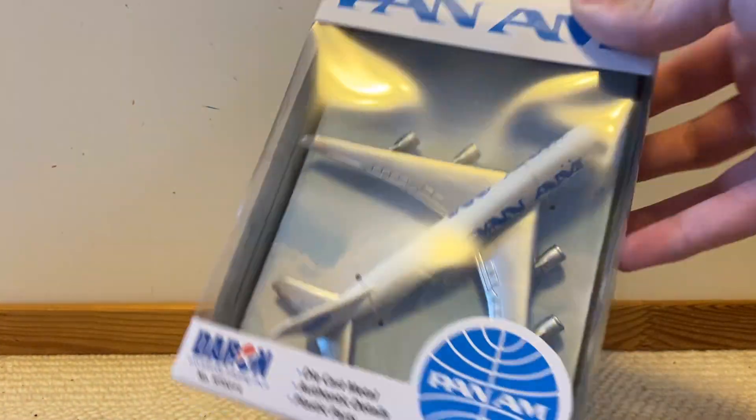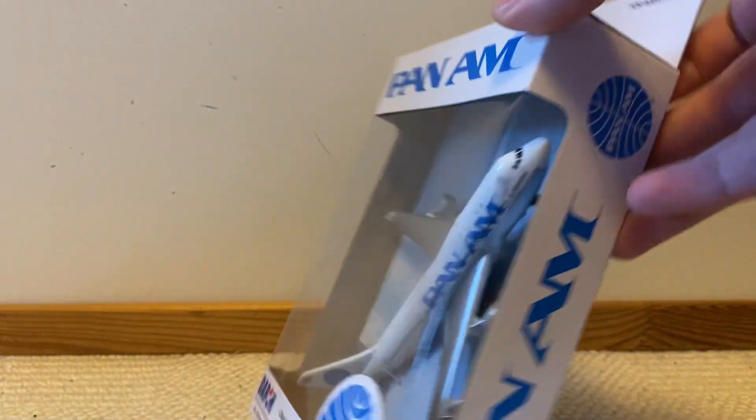Pretty sure what will have happened is the Etihad unboxing video will have hopefully released by now. So yeah, this is the plane that goes with it — the Pan Am Boeing 747 by Daron.